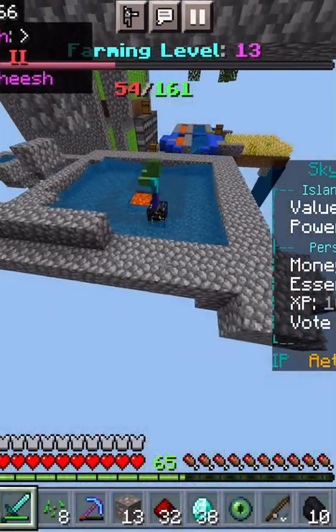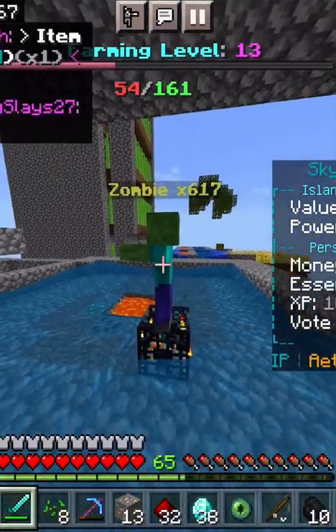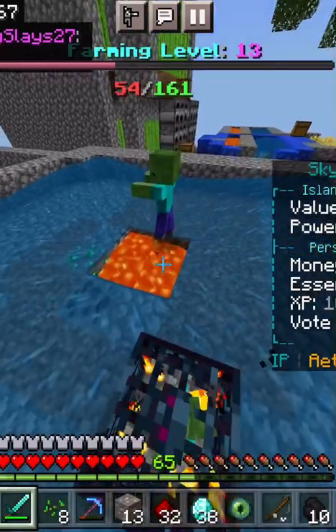Welcome back guys to another video of how to cook zombies. We're going to cook some of their flesh — their rotten flesh — and we're going to turn it into some beautiful, normal flesh. Let's get started by smacking the zombie into lava.